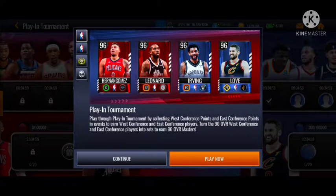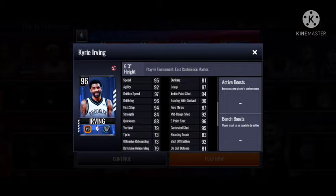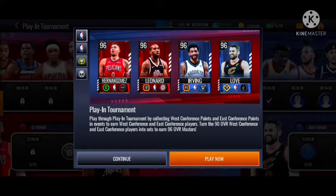Those are the West Conference Masters. We got 96 Kyrie Irving, which he's a point guard for the power lineup. Looking nice with the shooting stats: 92 mid-range, 96 three-ball, 95 contested shot, 95 speed — so this card looks pretty nice.